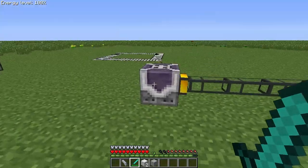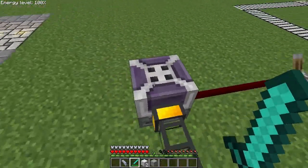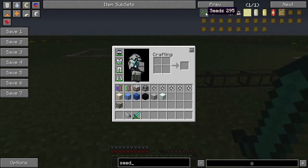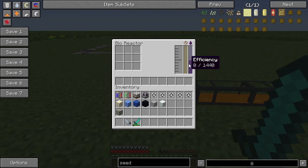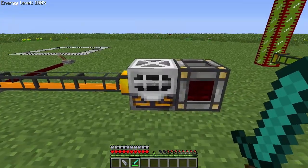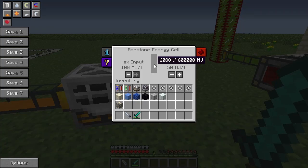There are some new blocks here I want to show you. The first is called the bioreactor, and it's really cool. What you do is take a plantable item — basically anything the planter would recognize, which is the vast majority of your crops. You throw it in there, it goes into the input, pops down to the internal buffer, and begins getting processed and turned into biofuel. The biofuel gets pumped out to the biofuel generator, which takes biofuel as input and outputs power. You'll notice it's very slowly filling up my redstone energy cell.